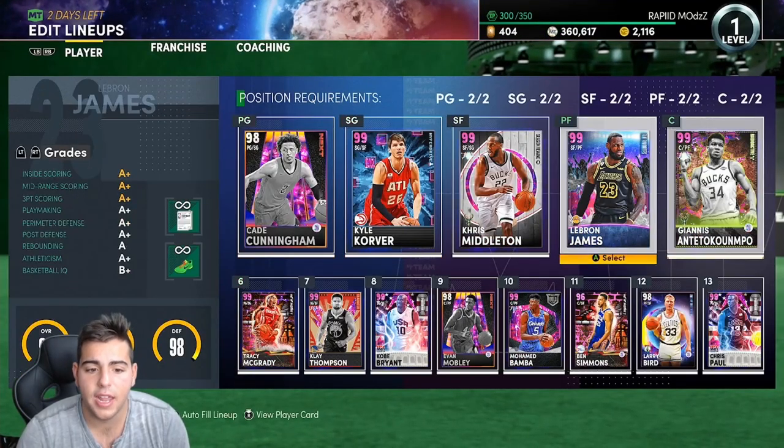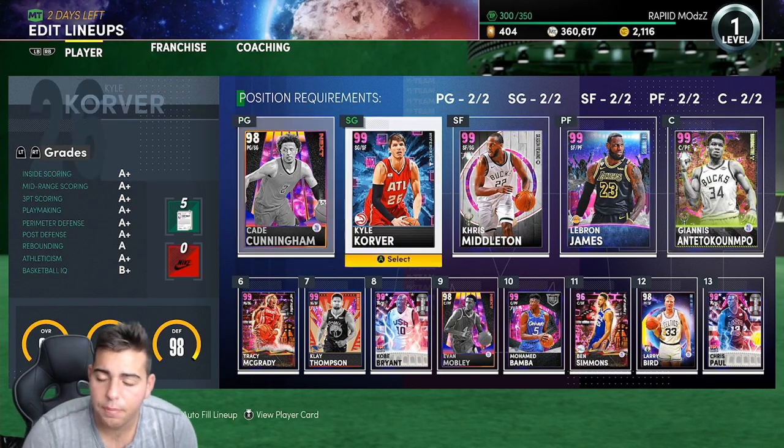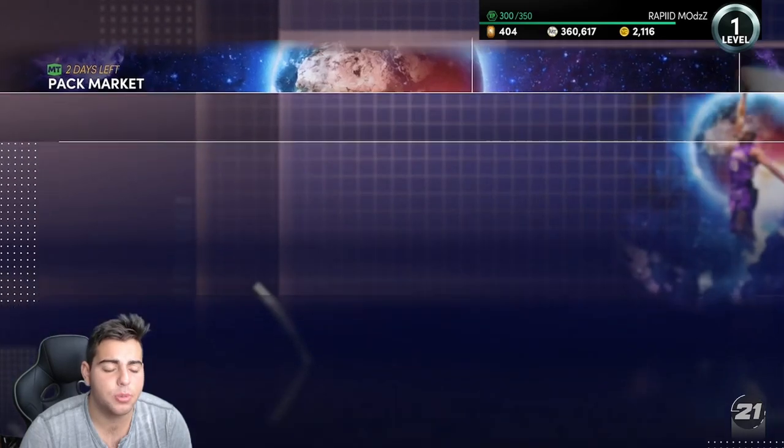I'm gonna show you my team as of right now. This is the squad I'm using. This Cade Cunningham is an absolute dog. Pretty decent squad, not the best, but it's pretty good. But then we have super packs.